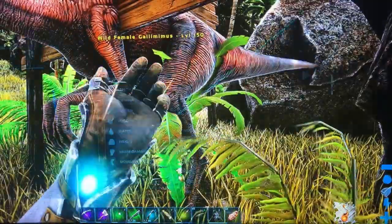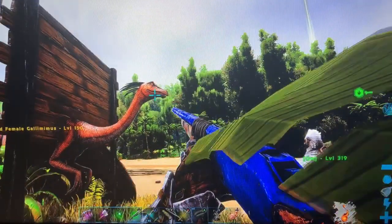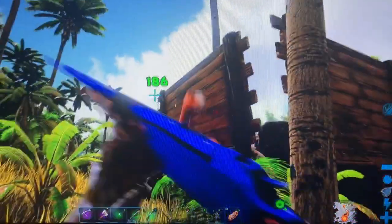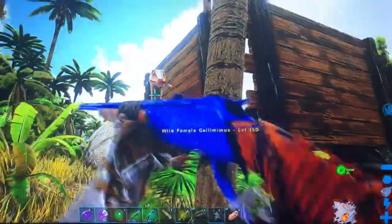You should be trapped hopefully. With Gallimimus in this game it's very inadvisable to use tranq arrows on these things because pretty much every single time you will end up killing them accidentally — they have such little health. So you pretty much need to use tranq darts, and I think shocking tranq darts should work as well, but I'm just using regular darts because they're cheaper. There we go, she's down.